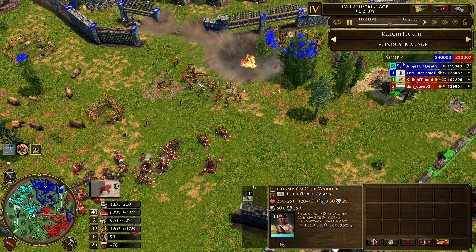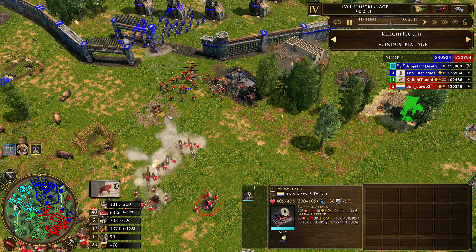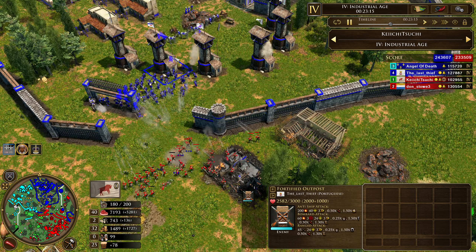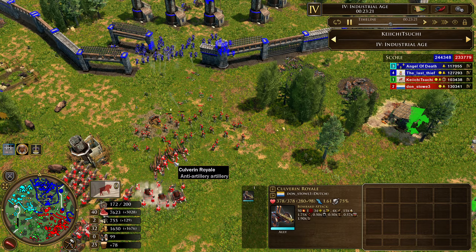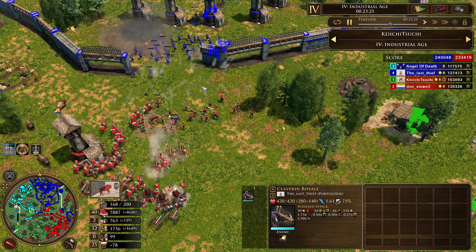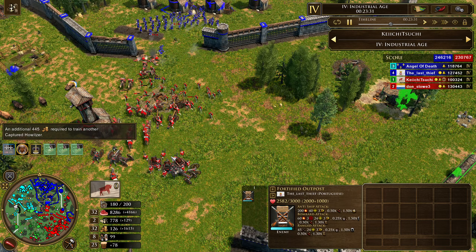We see Dutch congregating over here, starting to rack up their units, and now we're starting to see some of their mortars — Dutch are going to try to make an attempt on the Portuguese base. The biggest threat is the Culverins, but they've got their own Culverins. Can they protect their army, take out Portugal's Culverins, and then get the mortars up to start shelling these outposts down? That remains to be seen.